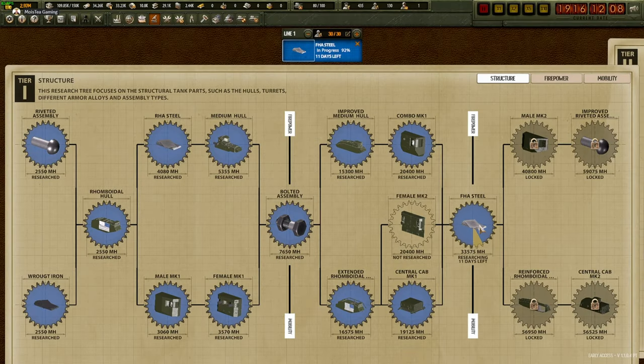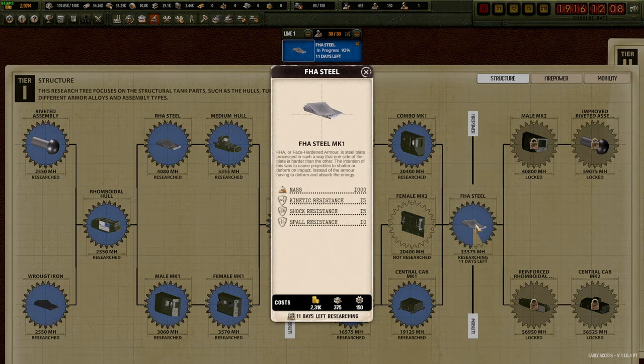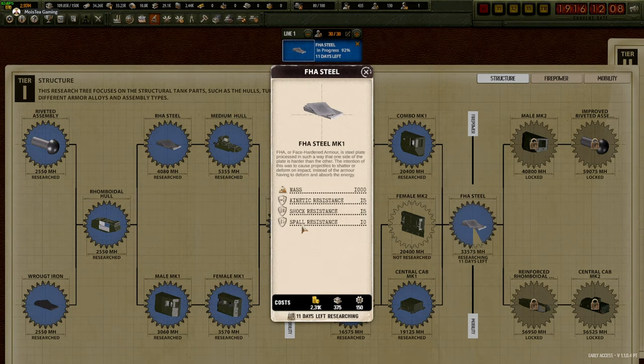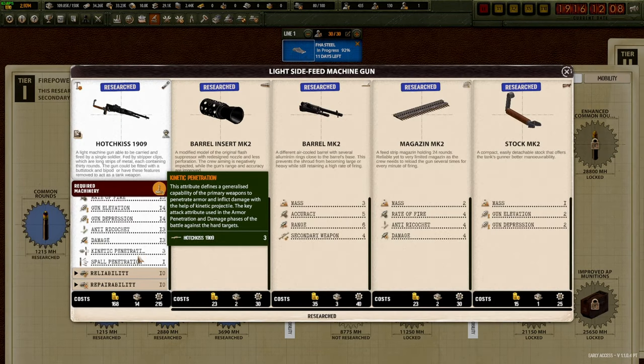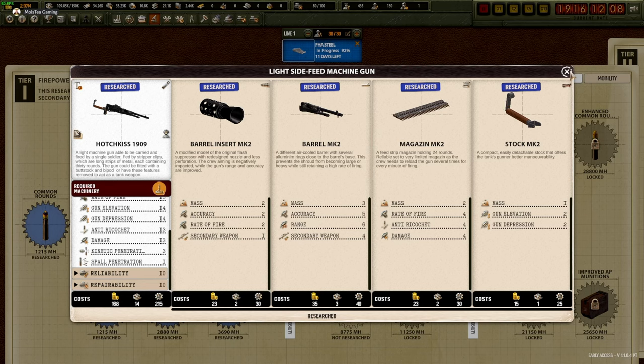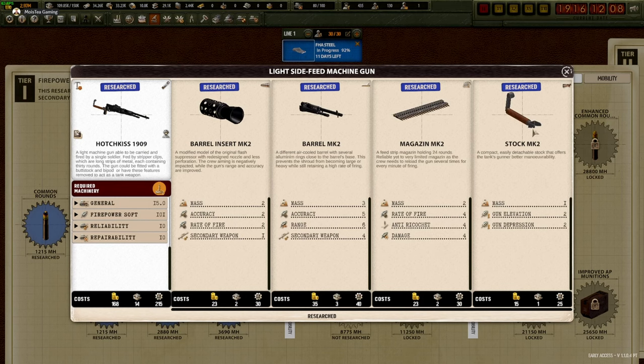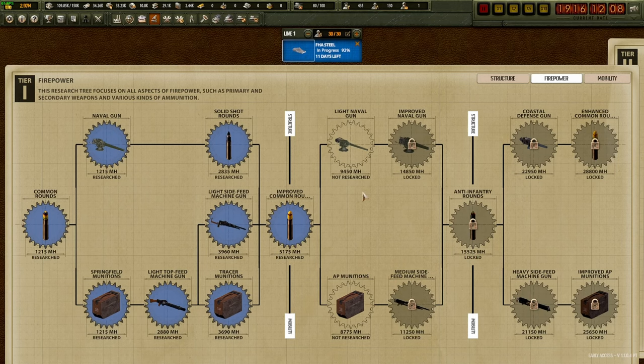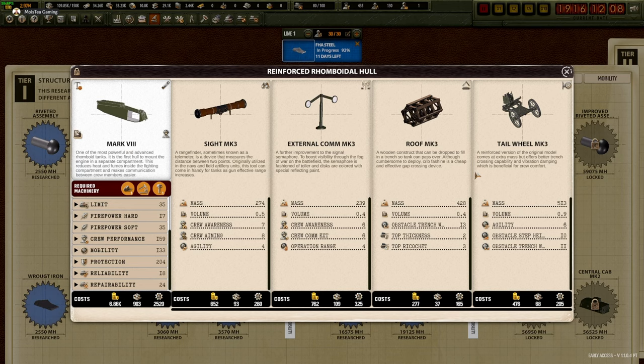We're just about to research the new FH steel - that means everything can then be upgraded further. I don't think I'm going to do everything as an upgrade though. Looking at the steel comparison: kinetic resistance is higher on one, but we have spall resistance and higher shock resistance on the other. A lot of the more potent weapons have spall damage - for example machine gun spall penetration. If we can get some resistance on that, machine guns become pointless. With the cannon, just go for original firepower. Kinetic and shock penetration - the shock one is very important.